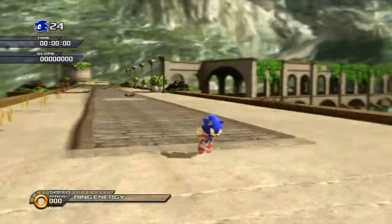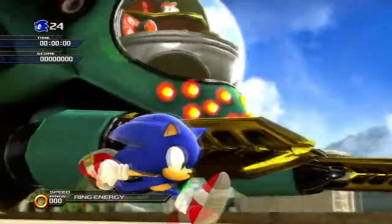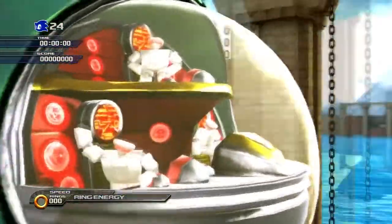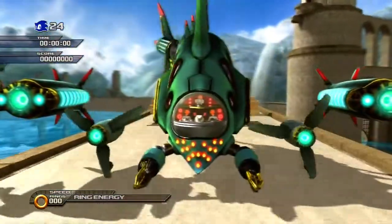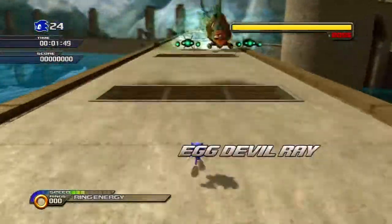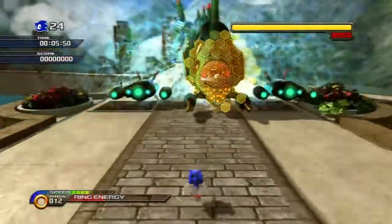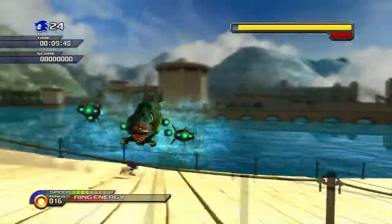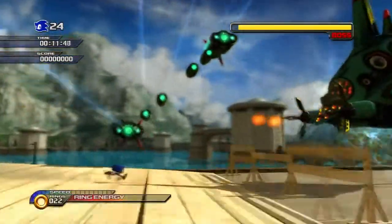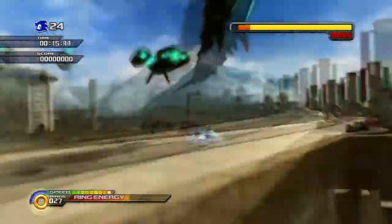This is our second Daytime Boss. He may look different in design, and every time I see those little robots, they remind me of those little minicons from Transformers. But the Egg Devil Ray is kind of the same deal as the Egg Beetle that we fought in Mazuri — his attacks may be different, but how to destroy him is exactly the same.